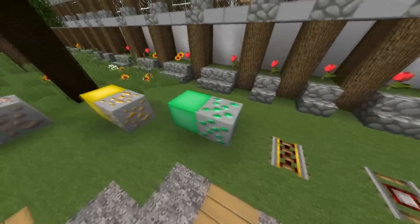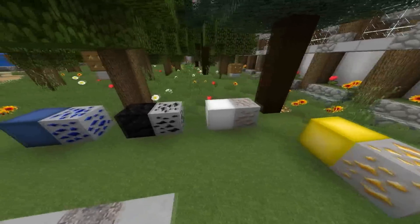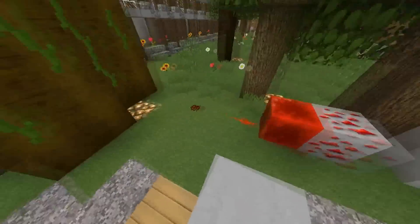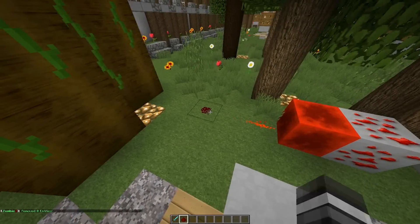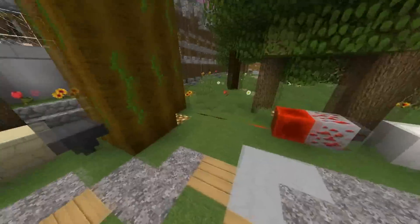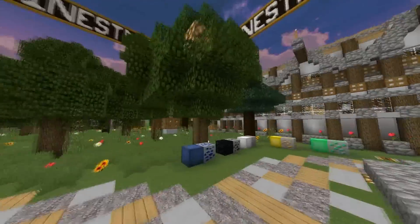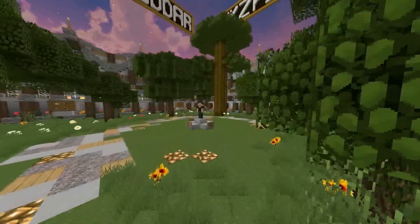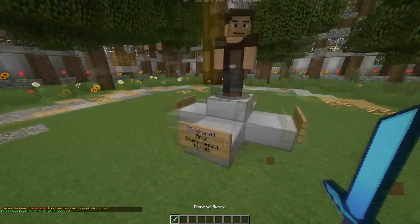Here are those textures if you wanted to see them - the ores, which I quite like. Redstone lit and non-lit - I'll put it like that so you can see it extended. Glowstone, and the trees as well.